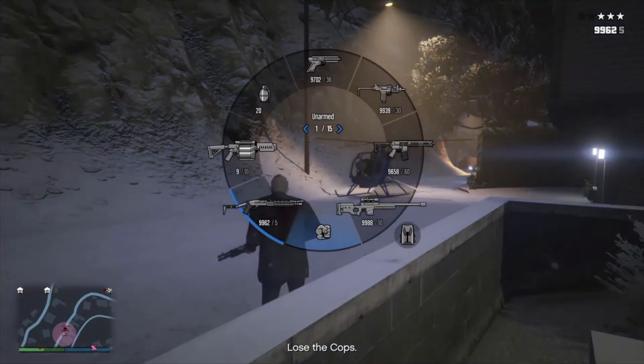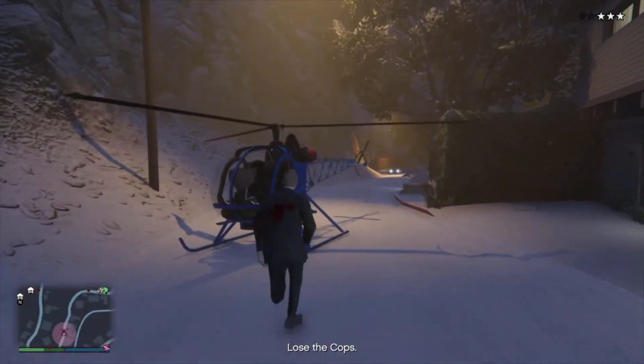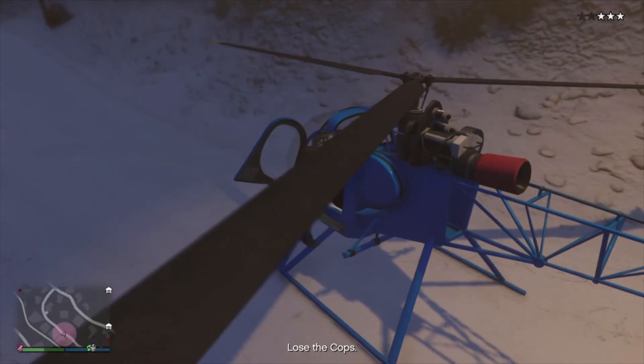Once all those guys are dead, you want to head upstairs and head out of the house. Once you're out of the house, I have my helicopter here so I just jump in and fly away. You're going to want to lose the police.